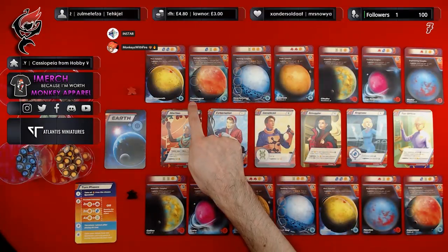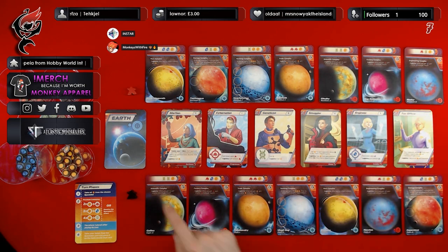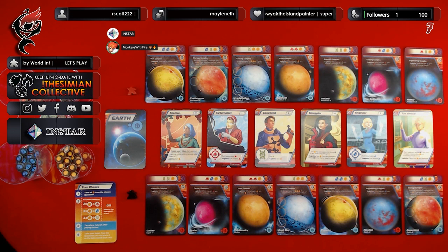What logistics means is: if the total number of our planets link to the logistics planet — Earth in this case — then we are able to take advantage of the bonus action on the specialist. Each card has an alignment symbol. These initial four are aligned to Earth, whereas these three are aligned to Mars. The logistics can swap during the course of the game, so we've got to pay attention to that.